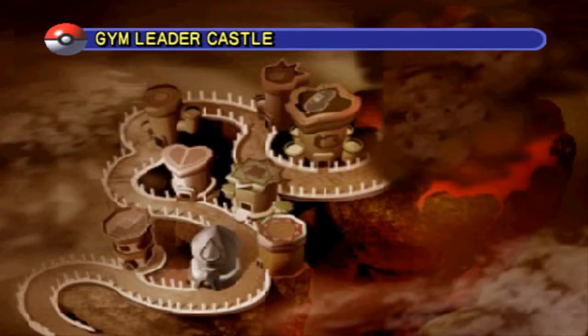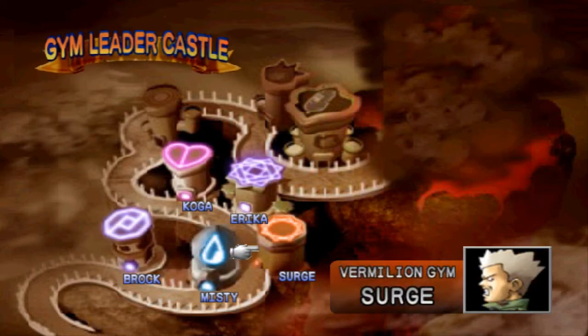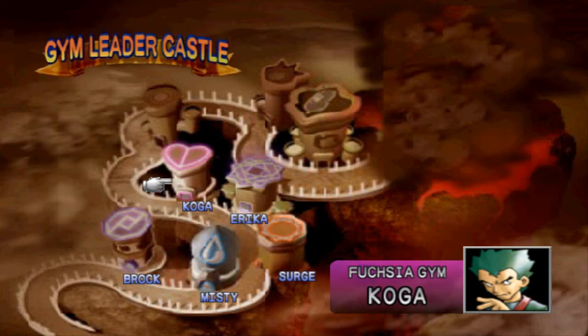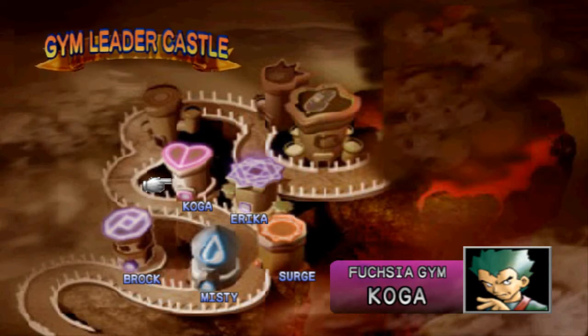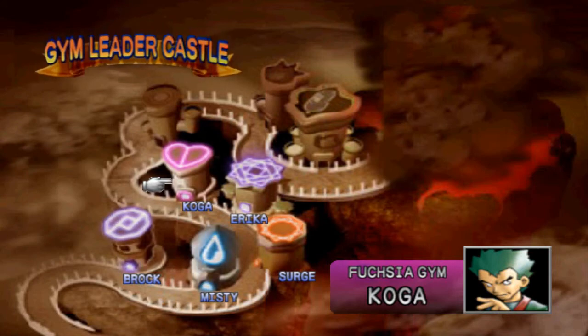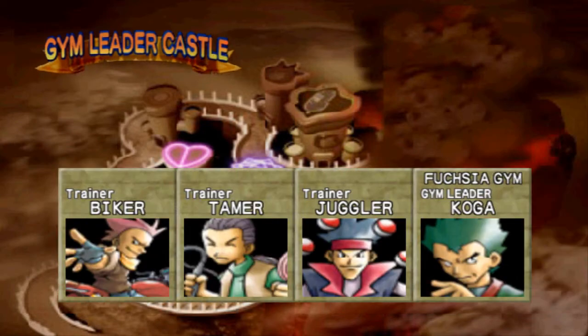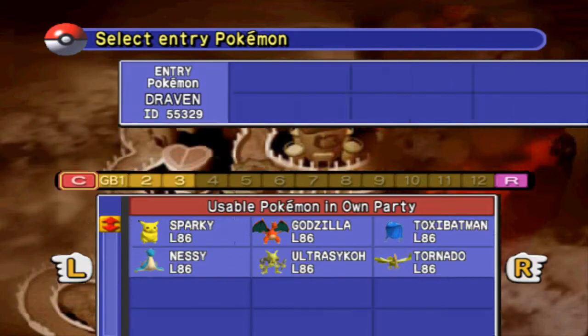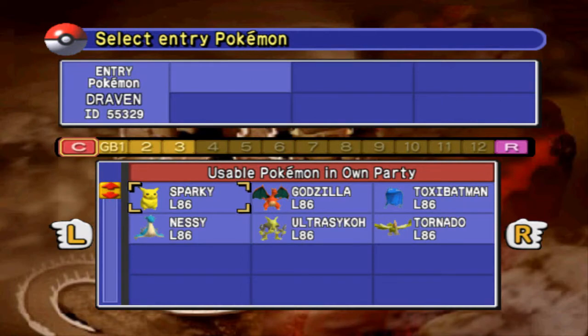In our last episode we managed to defeat four gym leaders all the way up to Erica, and now we're going to be going up against Koga. Something I know about Koga is that his gym is not normally a poison type gym, especially in generation one. He has a lot of psychic type Pokemon with poison type capabilities, so we're going to have to go with the big guns. He has three trainers: biker, tamer, juggler, and himself.